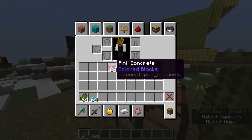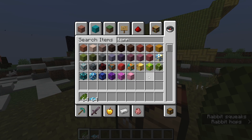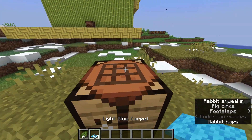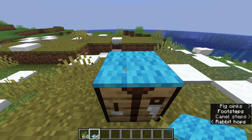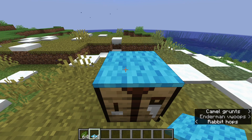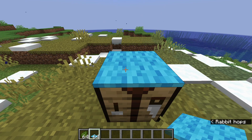I really hope they bring this functionality to concrete and terracotta. I think making all colored blocks universally dyeable — whether they are already colored or not — is just a good idea. Glass, terracotta, concrete — it makes sense. It would also mean not everybody has to download the crafting pack from Vanilla Tweaks to get universal dyeing; it would just be pre-installed in the game.